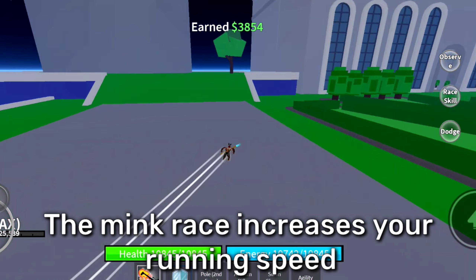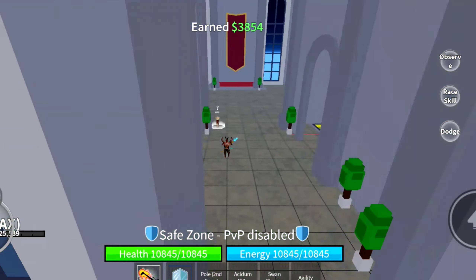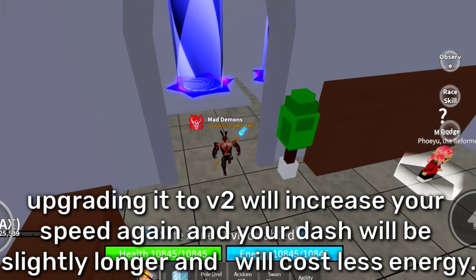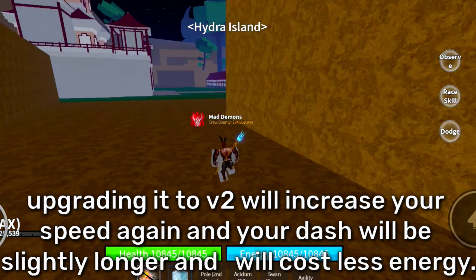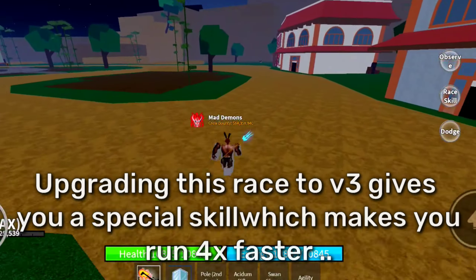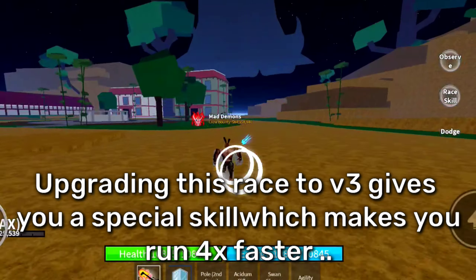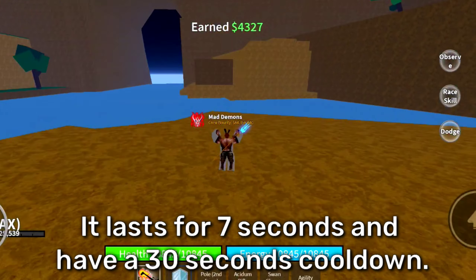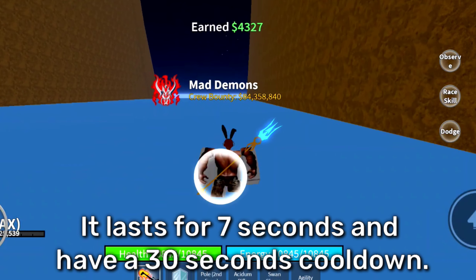The Mink race increases your running speed. Upgrading it to V2 will increase your speed again, and your dash will be slightly longer and cost less energy. Upgrading this race to V3 gives you a special skill which makes you run 4x faster. It lasts for 7 seconds and has a 30 second cooldown.